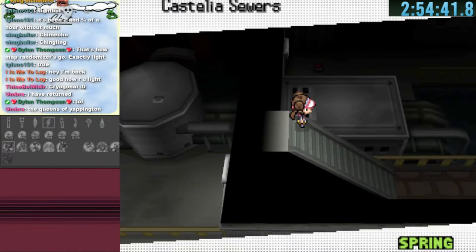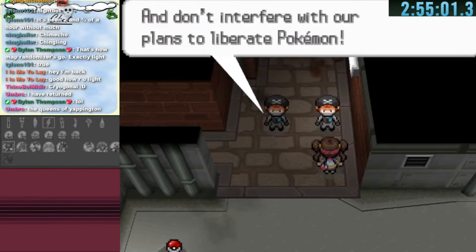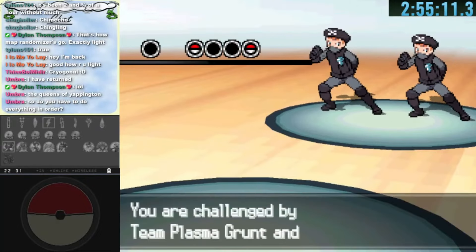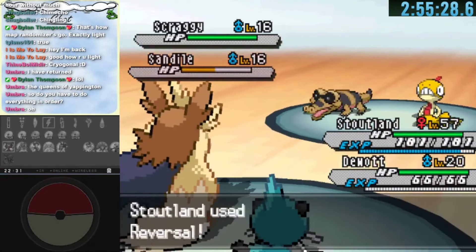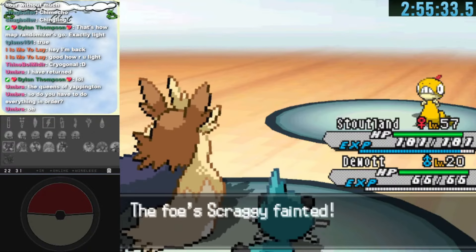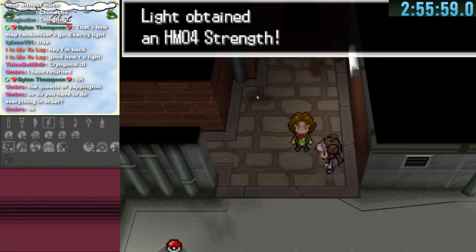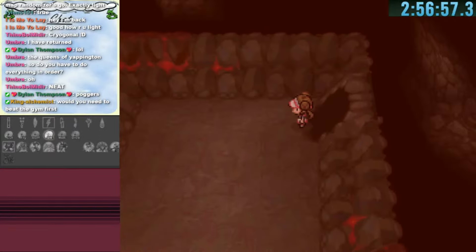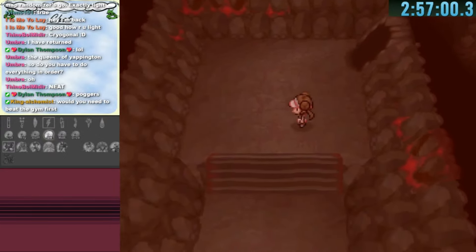Through Chargestone Cave we reach Castelia's Sewers. Here we trigger a double battle against Team Plasma grunts — the rival is invisible but we still get into the fight. With Herdier we take down their two Pokemon easily and obtain the HM for Strength from our invisible rival Hugh, unlocking new areas previously blocked.